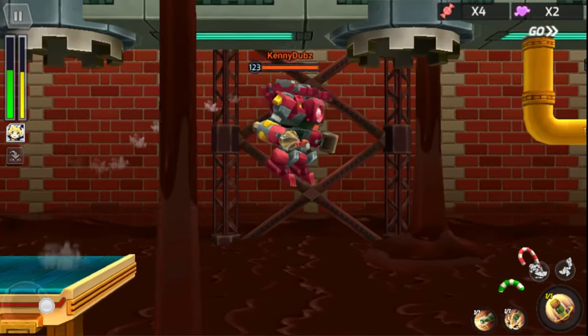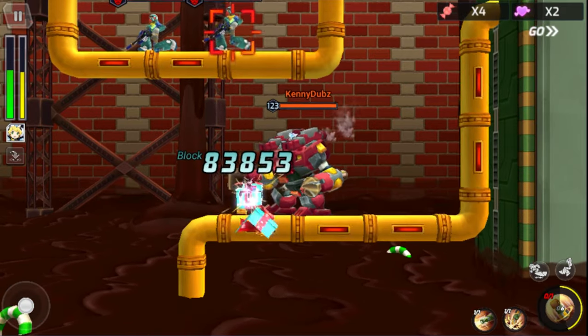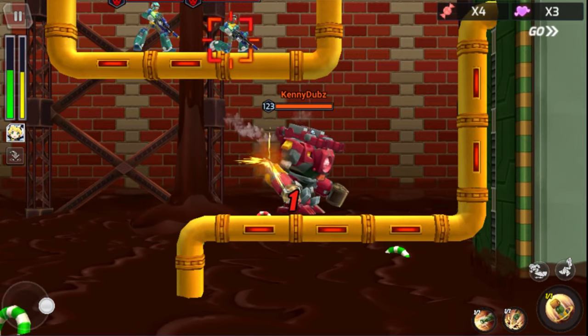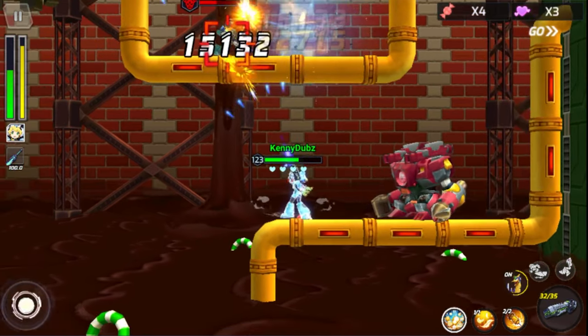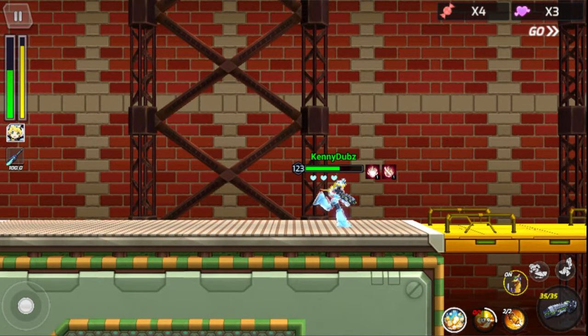The next piece of chocolate is right along the path here. You're just going to have to destroy this Metar — this one doesn't move. I'm not sure if it moves if you take too long, but there is the last piece of chocolate that you need. Then we're heading up to the boss fight.